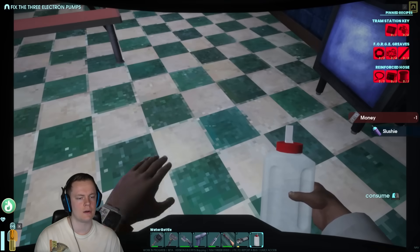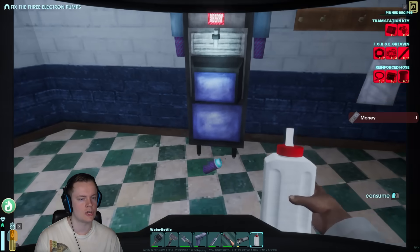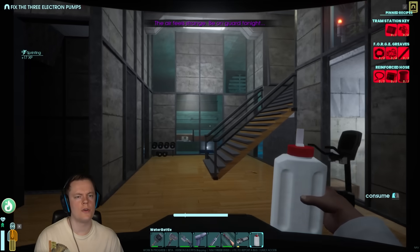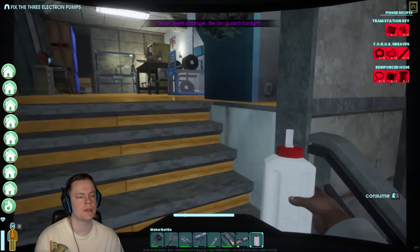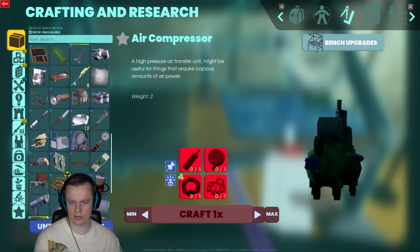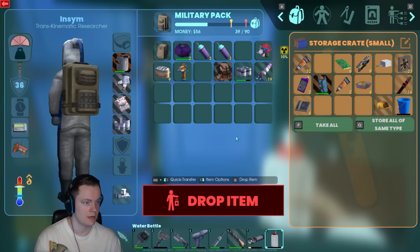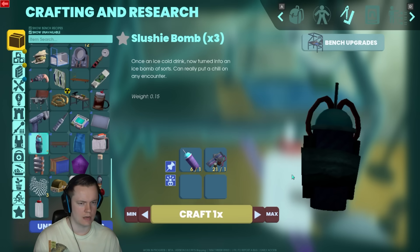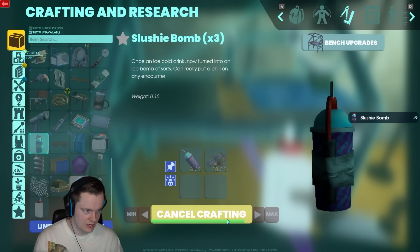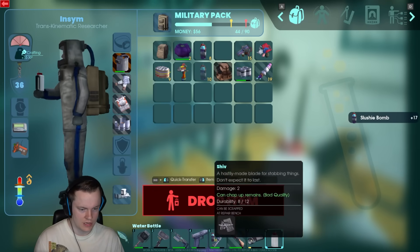We know another strategy to fight a robot, which is to cheese. Are you still eating my money? Sometimes it just randomly eats your money and it doesn't give you anything? The air feels strange — be on guard tonight. So it's gonna be a base attack, which is gonna suck. How do I make slushy bombs? I need tech scrap and slushy — that's all you need, that's easy peasy. Tech scrap I got right over there. How would that even work? I have no idea but I won't ask any questions. You get three of them per slushy? Okay then, I got 17 slushy bombs — I'm gonna go sicko mode.